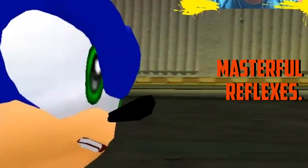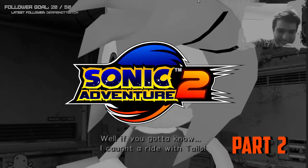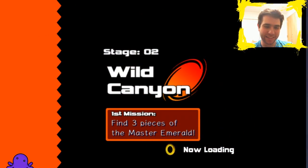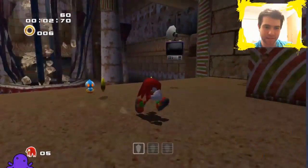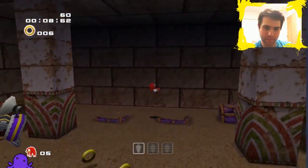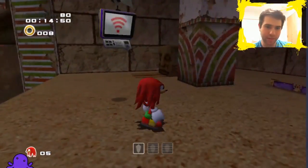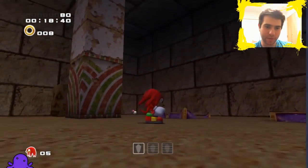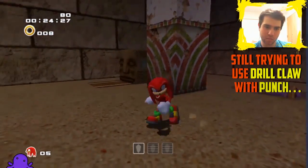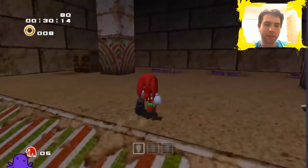Wild Canyon. Blue box, eh? It says... let me figure out how to use Drill Claw first — it's actually obviously not the right button. I can probably only do that in specific spots, can't I?